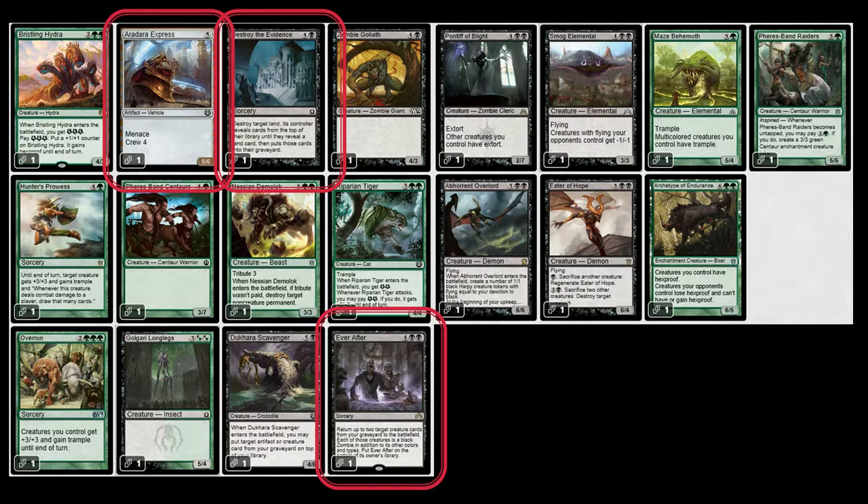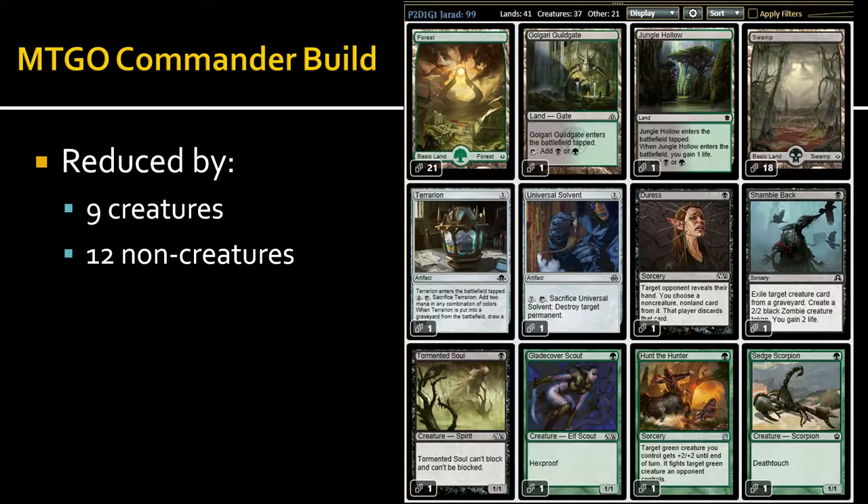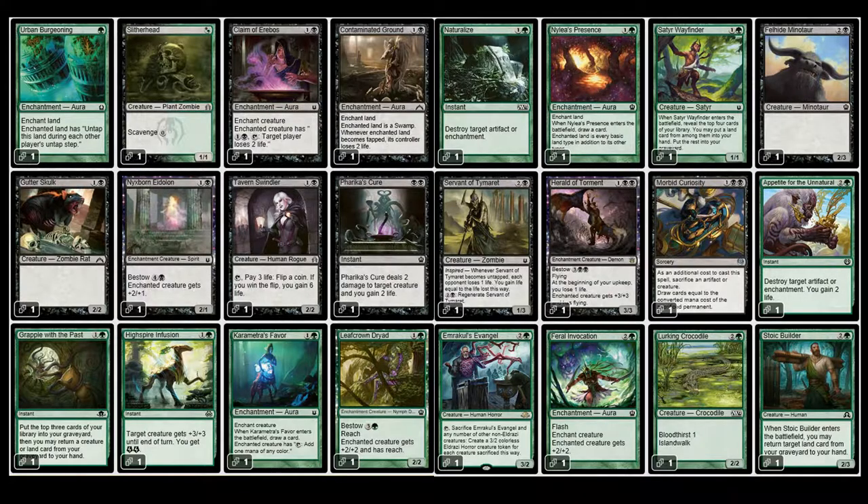I also got rid of Aradara Express and Destroy the Evidence — even though it's a fine card, it's still a five-drop and I've got better things to keep. I got rid of Ever After — maybe that's a mistake, you guys can tell me. Here is the final build; I'm really glad I got rid of Pick the Brain. I've got the rest of the cards I mentioned, including the Scorpion. I think this is a pretty good deck compared to the Isperia deck.